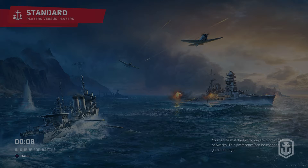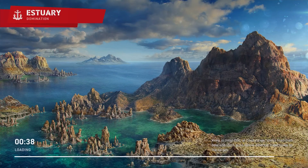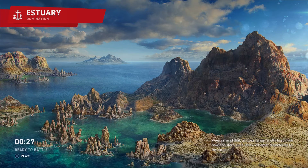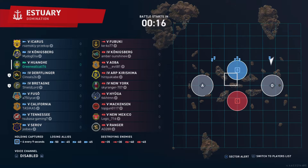We are loading into a game with the Hoongai. I'm going to try to show my best with this ship. The next video I'll be doing will be the Graf Zeppelin — a lot of people think it's a meme ship, but it doesn't work exactly like the PC or Blitz version does. We have carriers on each team and it looks like we are down-tiered, which is a bonus. We are versing a Ranger, New Mexico, Mackensen — which is the new tech tree line for German battlecruisers going up to 406mm guns — along with Hyuga, New York, Arp Kirishima, Aoba, Königsberg, and Fubuki.